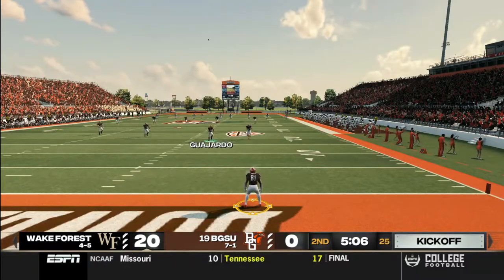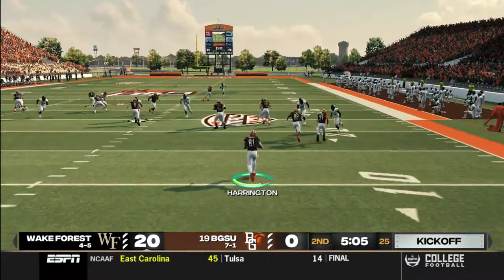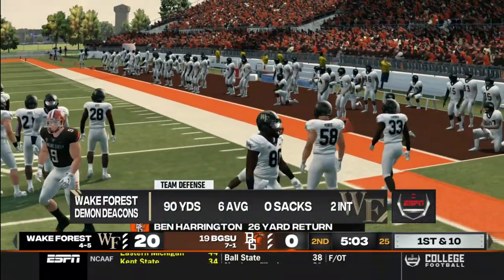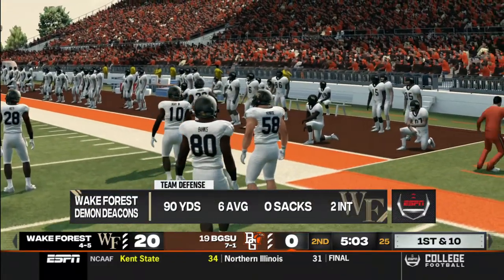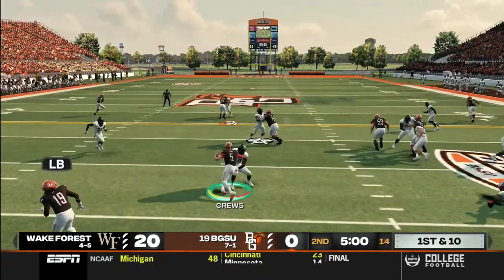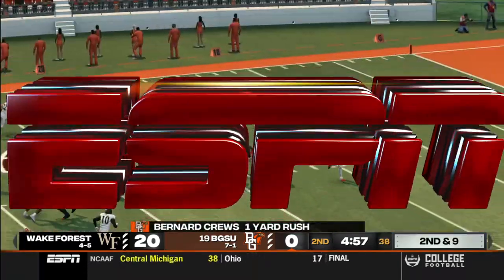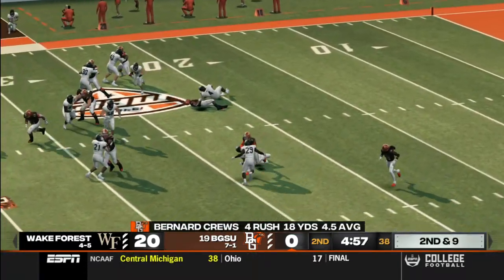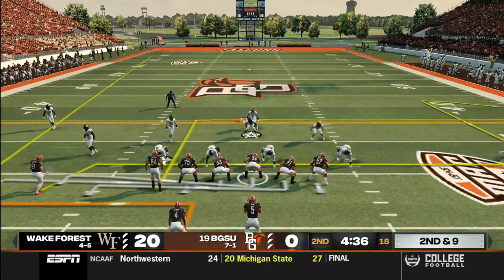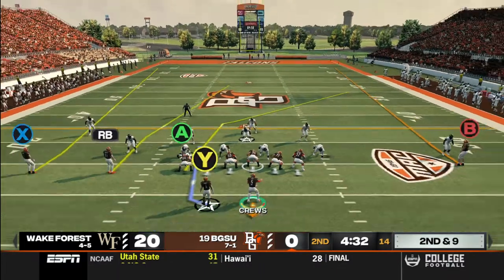Nice kick, plenty of distance. Tries to get around the corner, brought down at the 24. This defense has got to be proud of what they've been able to do in this football game so far. I'm in the yard there on the quarterback keeper — good speed off the edge by the sophomore to come up and make the hit. The option is not working right now. Ain't no way we're going to get hit scoreless in the first half.